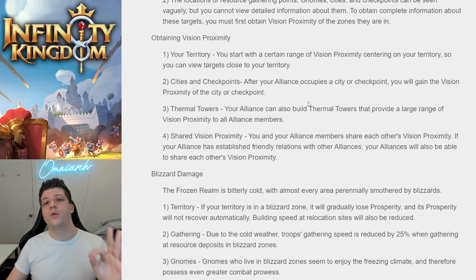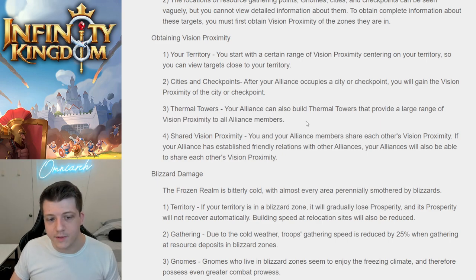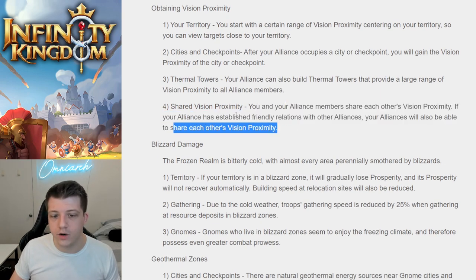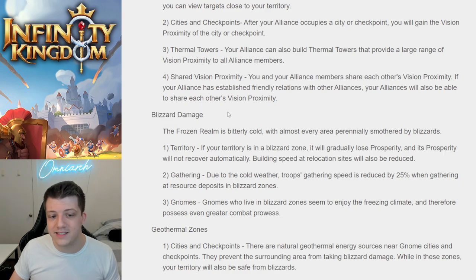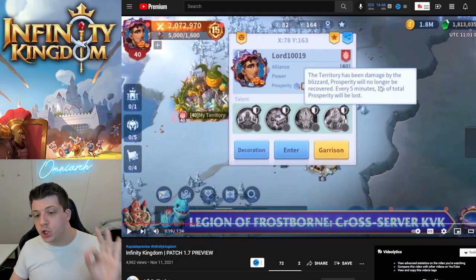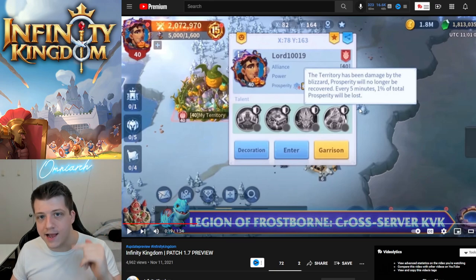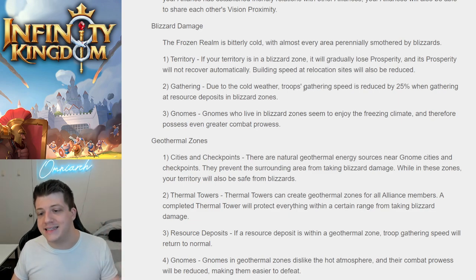Thermal towers are going to play a super important part in this KVK game mode. Your Alliance can build thermal towers that provide a large range of vision proximity to all Alliance members, shared with friendly alliances as well. Thermal towers also tie into blizzard damage: this territory has been damaged by the blizzard — prosperity will no longer be recovered and will in fact decrease. There's also a 25% reduction in gathering speed if you are within a blizzard zone, and gnomes are even more powerful there.